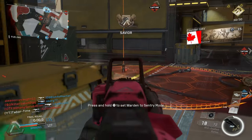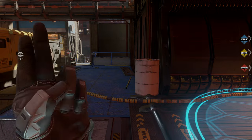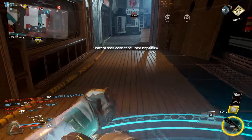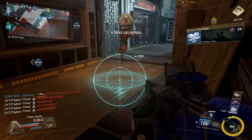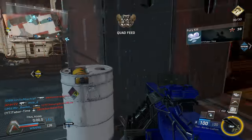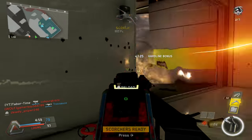So what exactly must one do to notch a point towards this challenge? The answer: Scorchers. This is the only score streak that will register towards the carpet bomb challenge. Now obviously, there's no way this is intended. This has to be a glitch of some sort. However, I have to work with the hand I'm dealt, so my tactics will obviously just focus on the Scorchers.